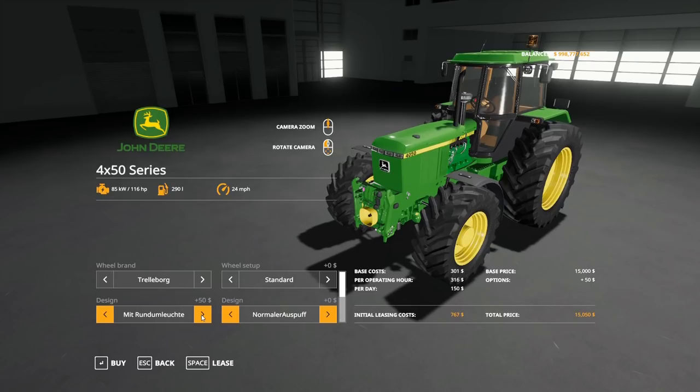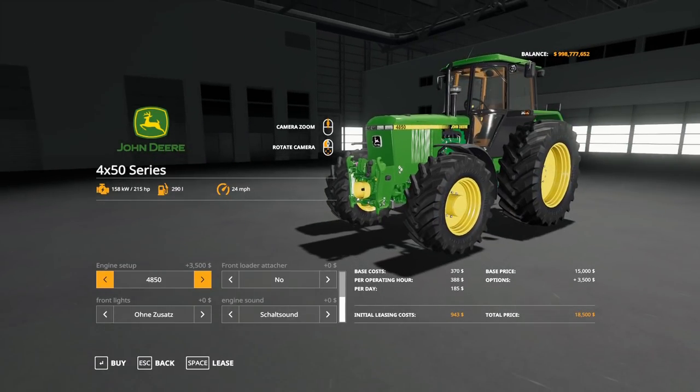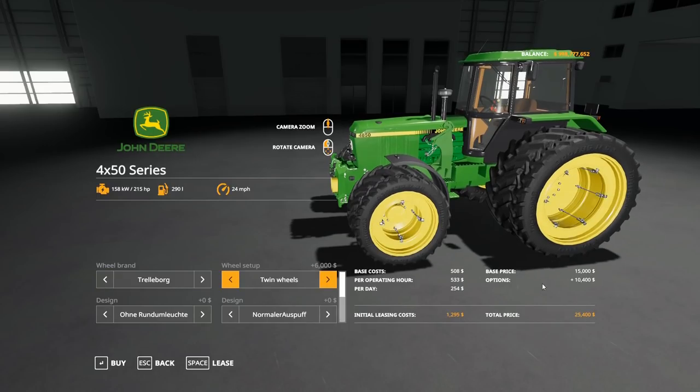In the design section there are a couple of beacon options and exhaust options. Moving to engine setup, the base is the 4050 at 130 horsepower, and you can go all the way up to the 4850 at 215 horsepower — not bad for a medium-sized tractor. There are fog lights and a front loader attachment option as well. Maxed out with twin wheels, you're looking at about $25,400.